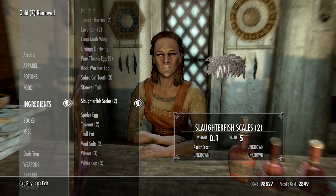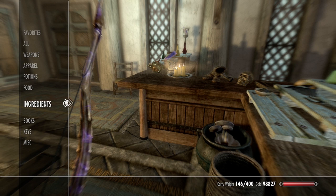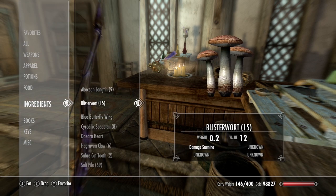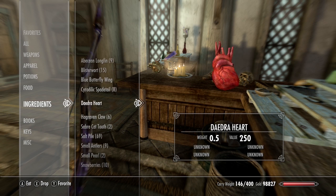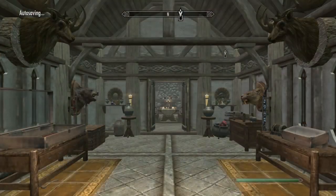Another place to get the abyssin longfin, cyrodilic spadetail, and salt piles is the Riften Fishery. There are two or three fish and five or six salt piles in each barrel out there. If you talked to Wujeeta and gave her a healing potion to cure her skooma addiction, you can just take them freely, otherwise you'll have to steal them.